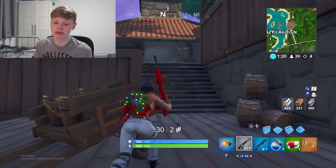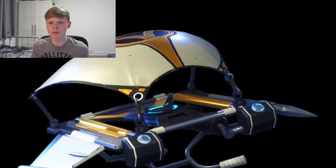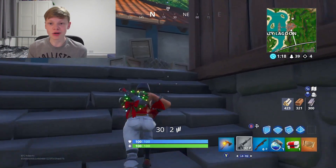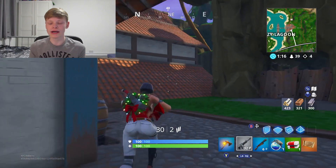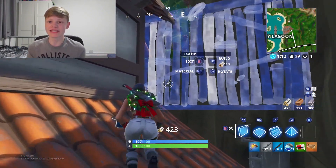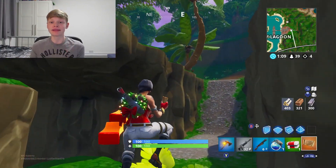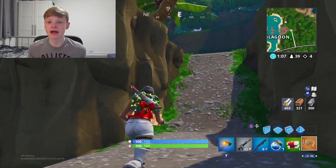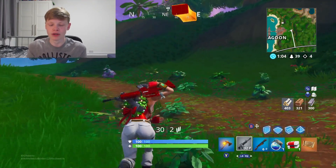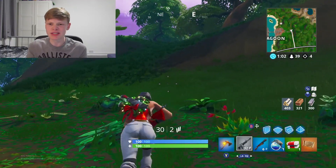Next up — and I think this is the best glider you could use with this skin — it's the Triumph. This was one of the superhero skins' gliders, and it would look so good. It's got the gold, it's got the white, and it's got a little bit of navy blue in there, which goes really well with this skin. Definitely one of the best combos you could use.